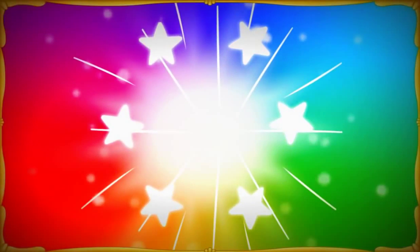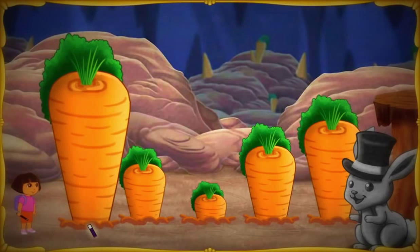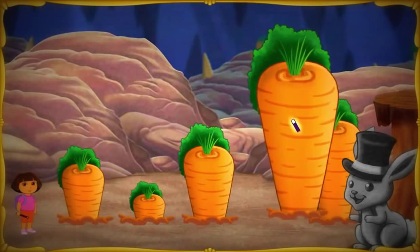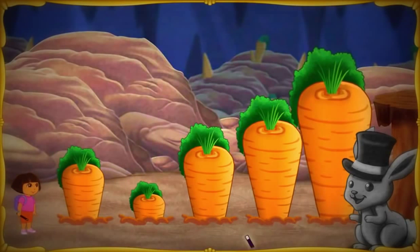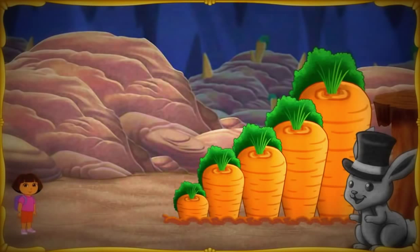Let's keep collecting the magical orbs. To get out of Bunny Hill, we need to put the giant carrots in the right order. We need to put them in order from shortest to tallest. To move a carrot where it needs to be, click a carrot to pick it up, then click the place where you want to put it. Put the shortest carrot here. Abracadabra! Shortest to tallest! We made it through Bunny Hill.